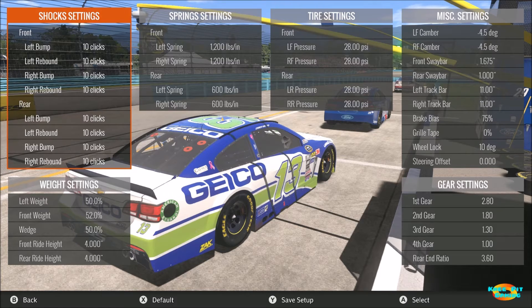The shock settings are tens across the board. By default the shocks were set at somewhere around six, seven, or eight for most settings, but I wanted to stiffen things up so I went with tens across the board instead.